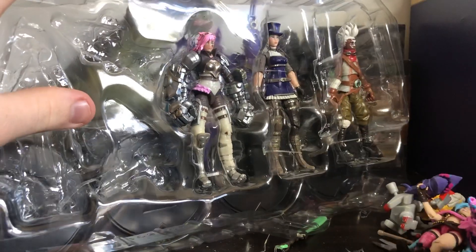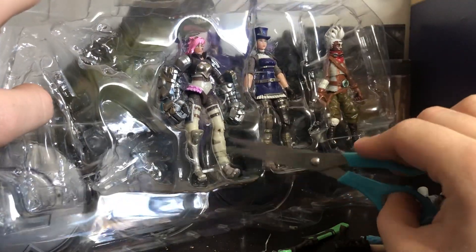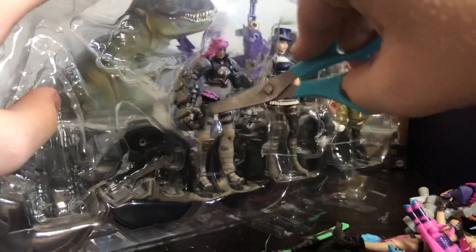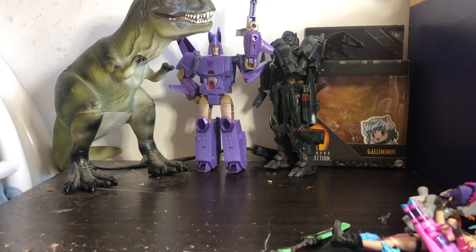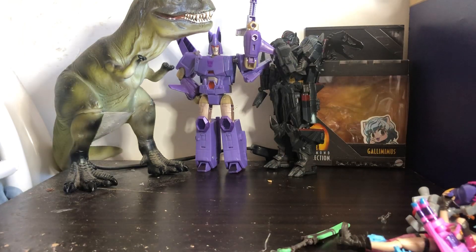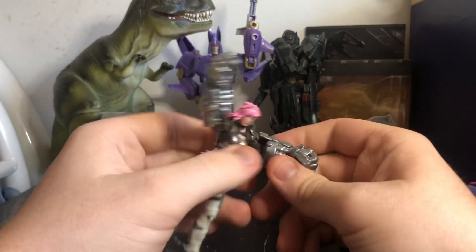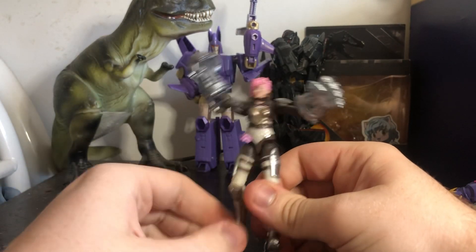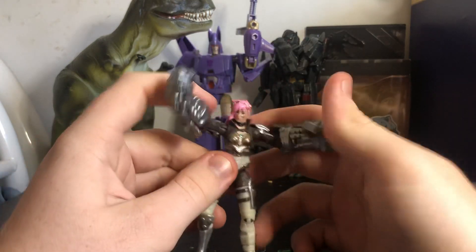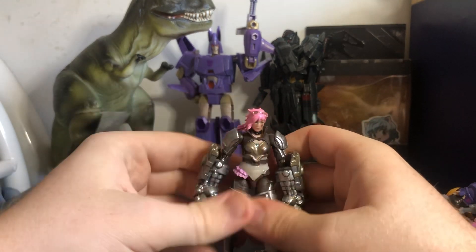Now let's get her sister Vi out of here. If you haven't watched Arcane or don't know League of Legends lore, Vi and Powder are sisters. Sorry guys, I was just struggling to get her out. And here is Vi with her giant mecha fist, which I think might make Doomfist jealous. If only I had a Doomfist figure I could compare her to and have them have a punch off. They all come with stands, but the stands are kind of hard to get out, so I won't show them off straight away.